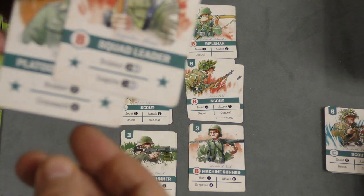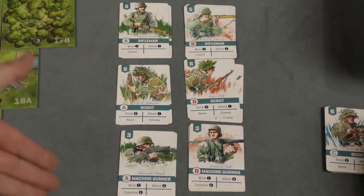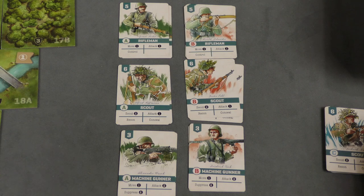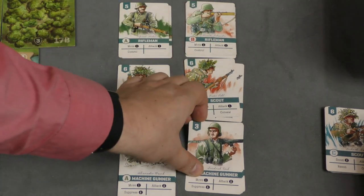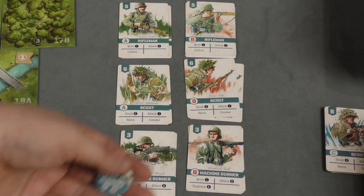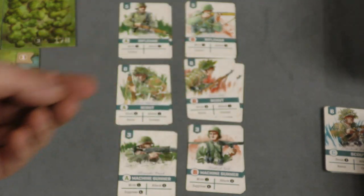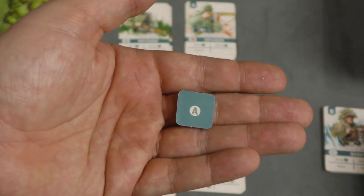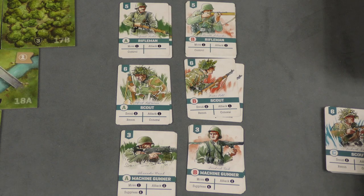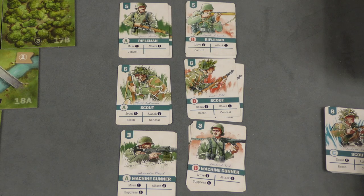Then we have the Bolster action. On this squad leader, he can bolster two B cards, or the Platoon Sergeant can bolster three cards. That means you're adding more cards to your deck — you just pick one of the cards from supplies. Let's say I play this squad leader for bolster two B: I could take another B Rifleman and a B Machine Gunner. Now in this particular scenario, I don't have a Machine Gunner on the board. That means the first time I play the Machine Gunner card, I'm going to place him at a spawn point. There are various spawn points on the board. Also, if you have units removed from the board, this is a way to bring them back again at the spawn points.